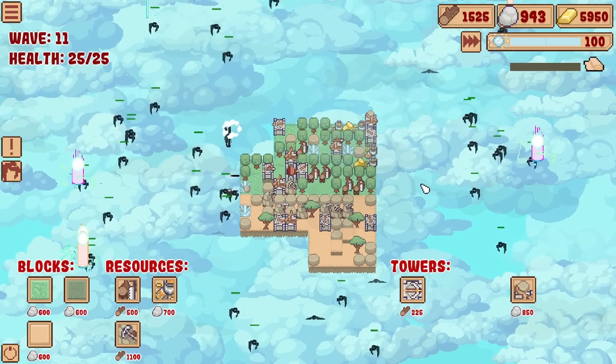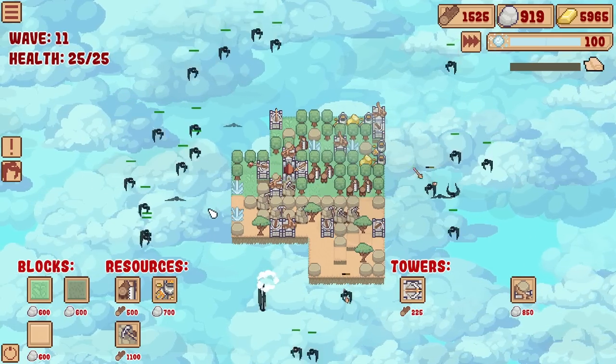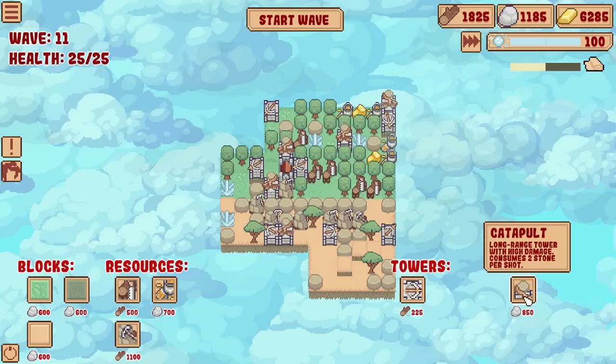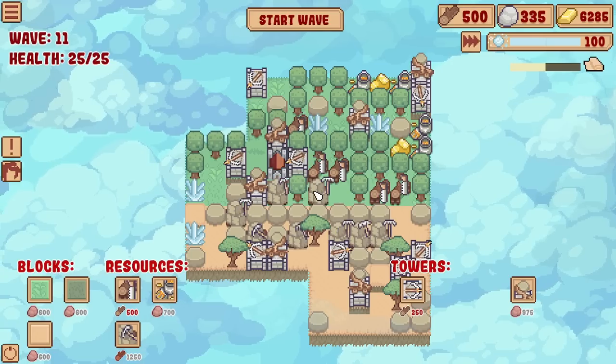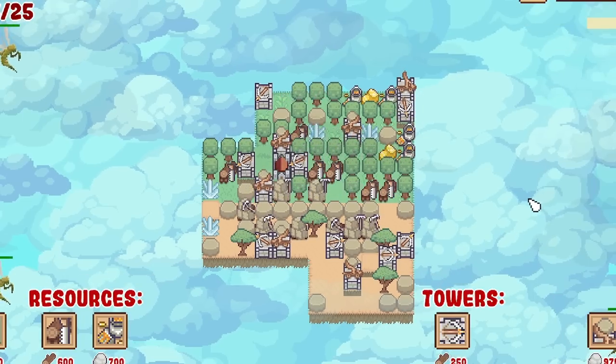This wave doesn't look too bad, although they keep spawning - they definitely keep spawning. I think we're fine though. Remember, there's my castle, so it's this edge where I probably should be expanding. We survived! Let's add another catapult to these towers, maybe a crossbow as well. Add a few more stone mines and a sawmill, and then we should be good to do the next round.